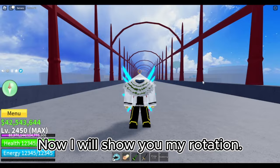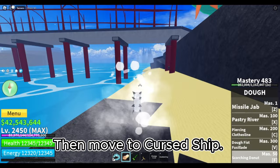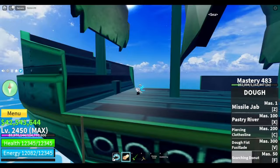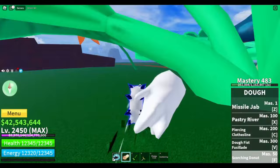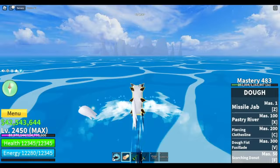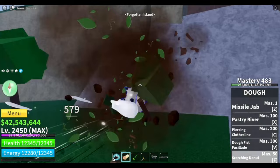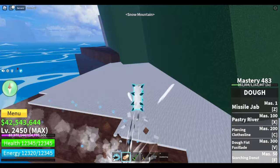Now I will show you my rotation. First, set your home point in Green Zone. Then check if the Master of Aura spawns. Then move to Cursed Ship. Then Forgotten Island. Teleport back to Green Zone and move to Hot and Cold. Move to Forgotten Island. Teleport back to Green Zone, then move to Snow Mountain, then Ice Castle.